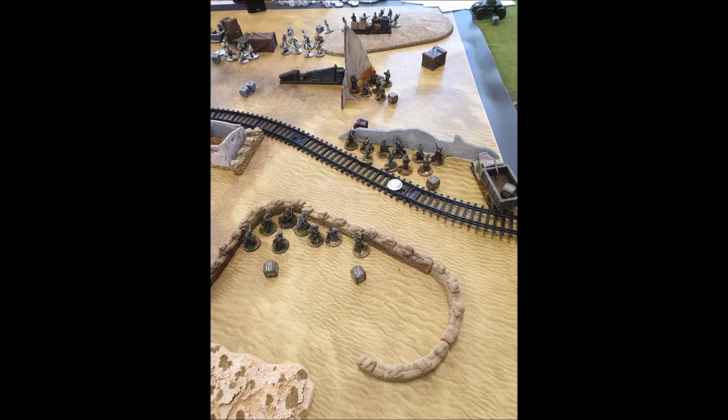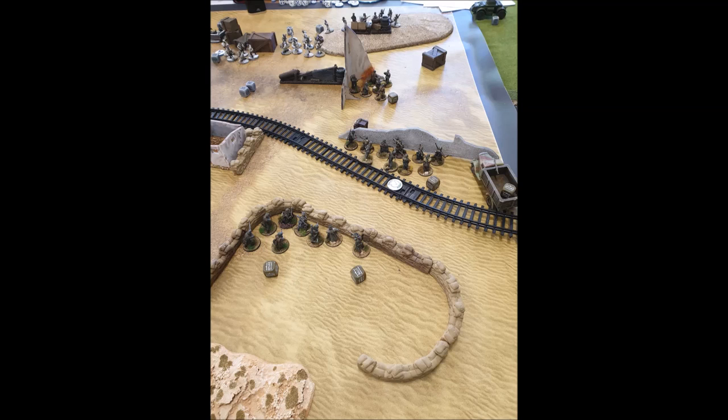My assault engineers moved forward — I didn't try to assault the spotter, as moving forward would expose me to his flanking troops and his tank had moved around. I got into cover and killed the spotter with gunfire, then moved the Fallschirmjäger squad up to support, backed by the truck. The challenge was my assault engineers only had submachine guns so range was limited, and moving forward meant getting hit by the guys on the hill in ambush.